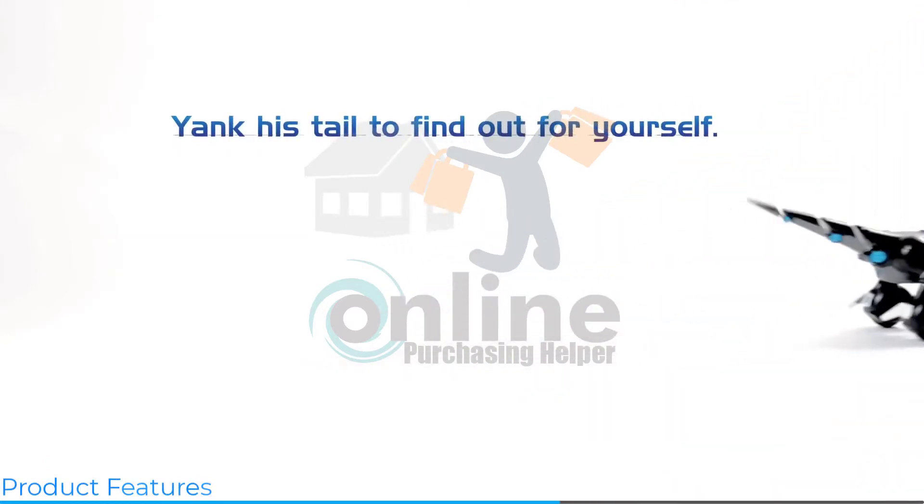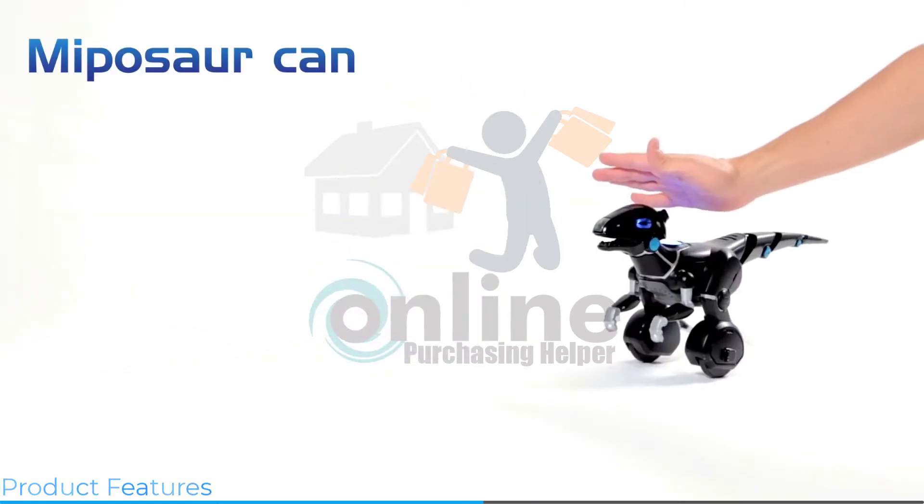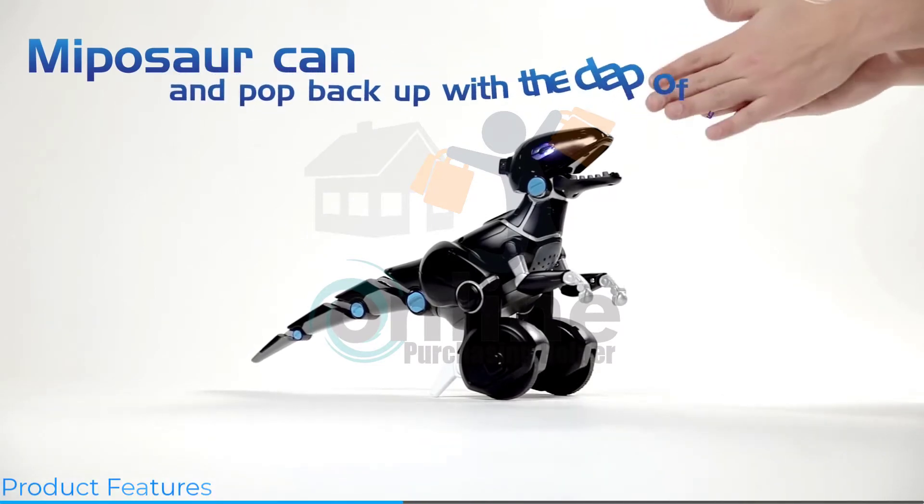Yank his tail and find out for yourself. Want to see some cool tricks? Mythasaur can sit forward, sit back, and pop back up with the clap of your hand.